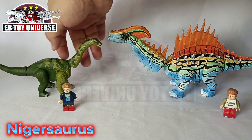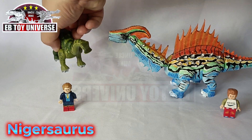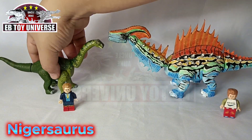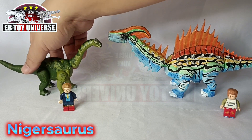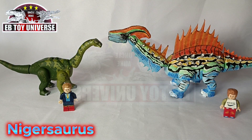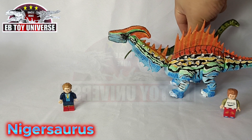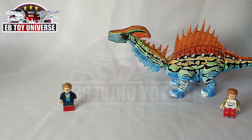Up next, we have the Nigersaurus. This duck-billed Sauropod is a little shorter and smaller than our Parasaurus, but still the coloration is very okay. I like it. Very simple. I love it.